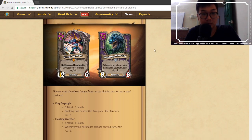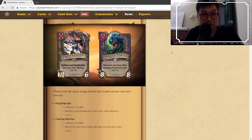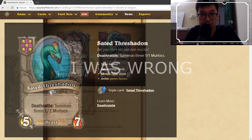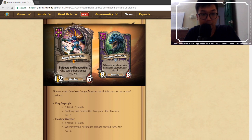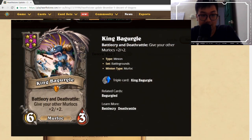Two minions are being added to the pool: King Bagurgle and Floating Watcher. For tier 5, I believe there was only one murloc minion before. King Bagurgle has 6 attack and 3 health — his battlecry gives your other murlocs +2/+2, making him a really good buff card.